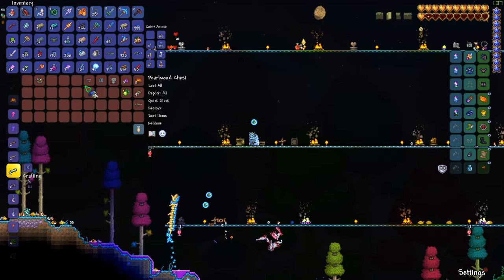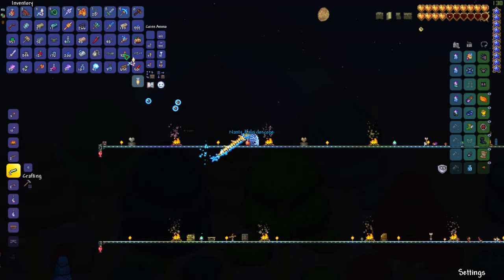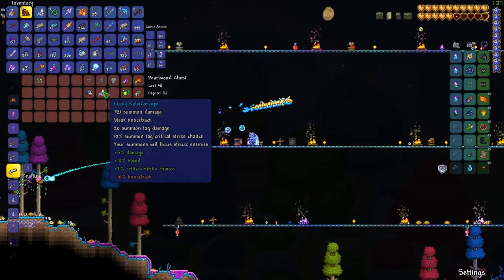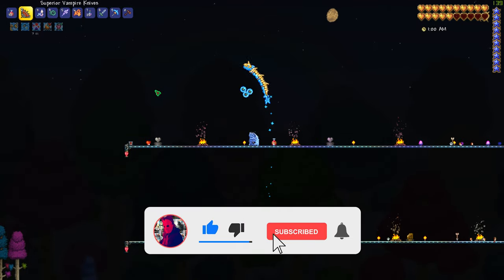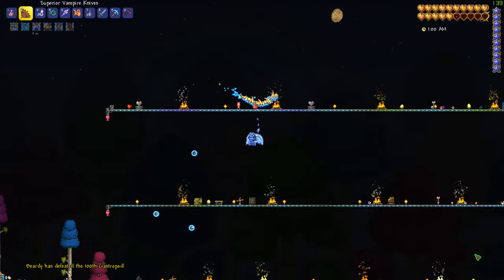Hopefully that helps anybody who was looking. You need to be in the Hallowed biome from 7:30 to midnight, and the Prismatic Lacewing will pop up at some point after you've beaten Plantera. If you liked the video, hit the like button. If you want to follow along with all my content, hit the subscribe button. Thanks so much for watching.